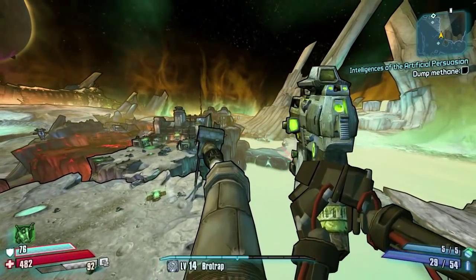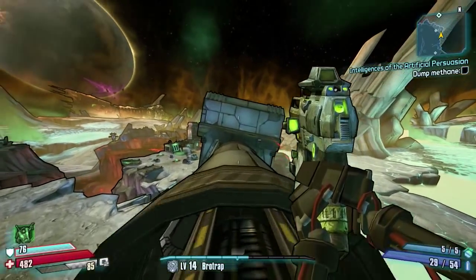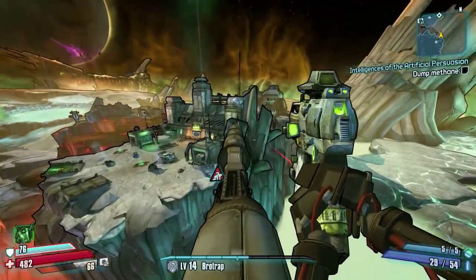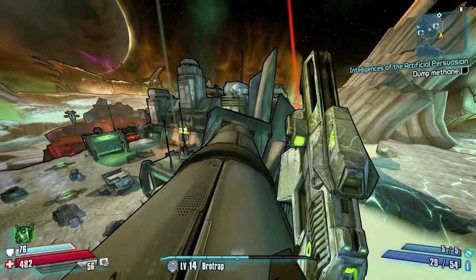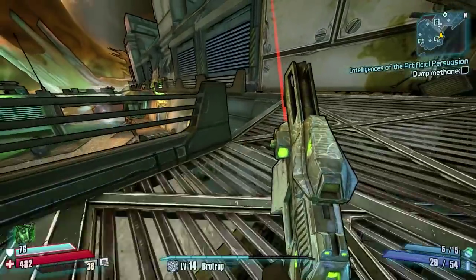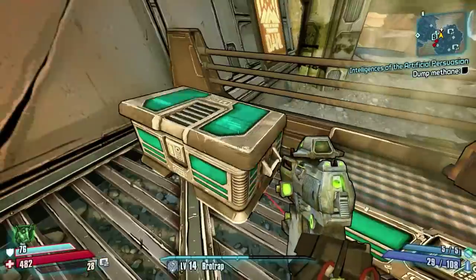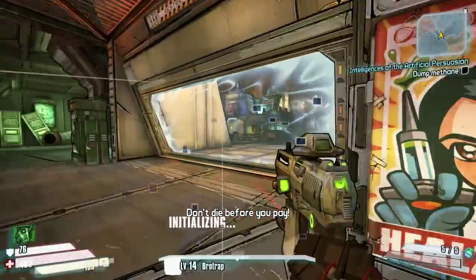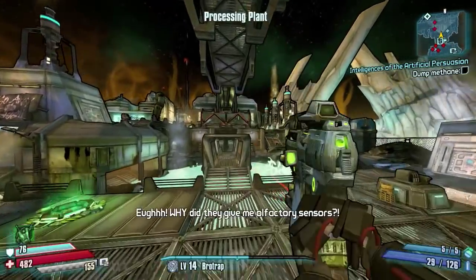Welcome back to another episode of the Legendary Run. To recap from the last episode, we got the Blowfly right at the start and then proceeded to come to Outland Spur and absolutely wreck everything with it. The one thing that let us down was the Cradle - it's getting really underpowered now, it's not just a crap weapon, it's really really underpowered. So we need to get ourselves a new shield.